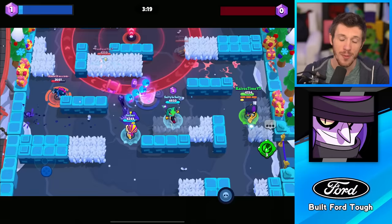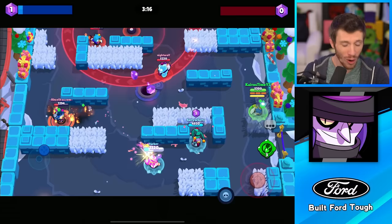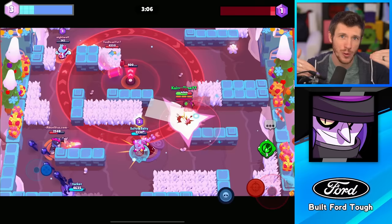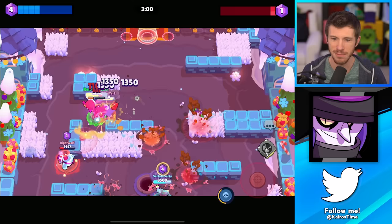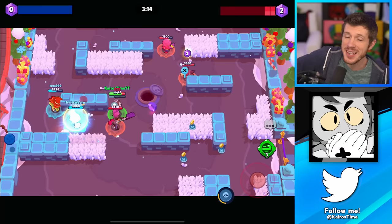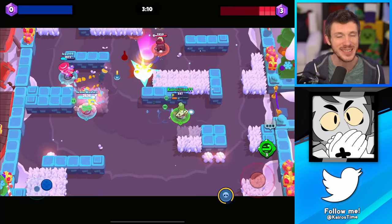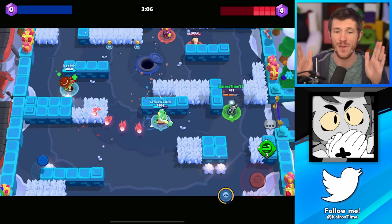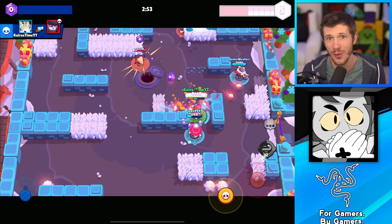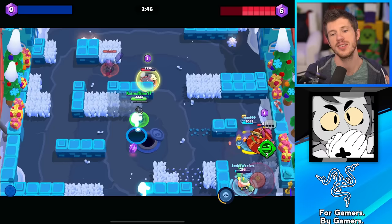Mortis is surprisingly not at the bottom of the mythic rarity. He takes a lot of skill to use, and even if you are a great Mortis, there are quite a few brawlers that he just cannot play against because they counter him so hard. Around the 500 trophy range though, he's actually a lot of fun. Just keep in mind he'll probably get countered a lot, but he's worth trying and worth unlocking. Next we've got Gray. He hasn't been available very long so I'm still forming an opinion, but he's a lot of fun with really cool mechanics, especially in Brawl Ball. His attacks are very narrow with a very slow unload speed — you should not be auto aiming unless the enemy is within two tiles. Even with manual aim, it's really difficult to hit your shots, but he does have a lot of potential, so the middle of the mythic tier is probably right for him.